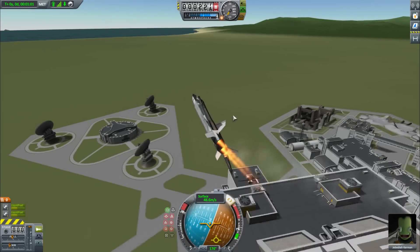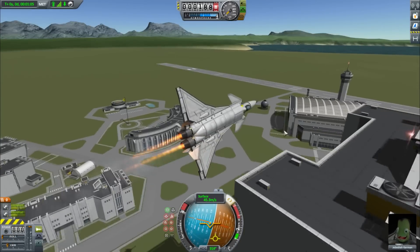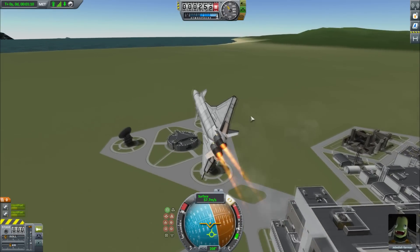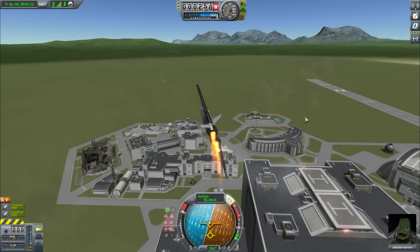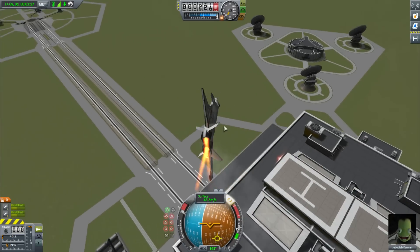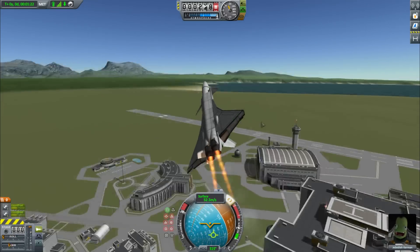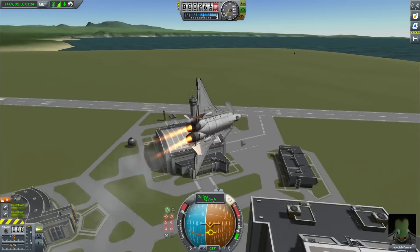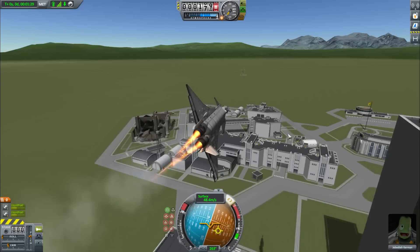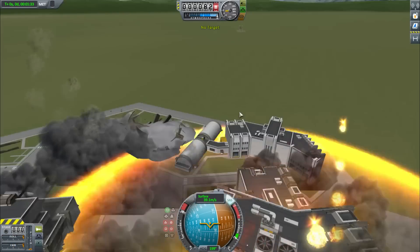He did send some instructions on how to set up the control surfaces, but I may have skimmed them. You can see how unbelievably maneuverable this is — it just circles the VAB with no effort. The only problem is when you're pitching and try to roll, when all the control surfaces do the same thing, it doesn't really work. You want to use some for rolling and some for pitching — just a piece of advice. I'm going to try and fly through the bridge. That was dumb. Let's move on.